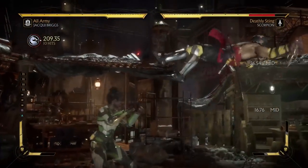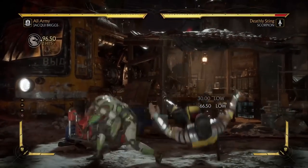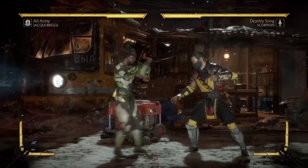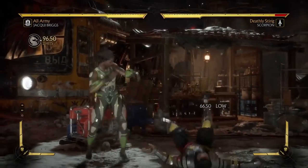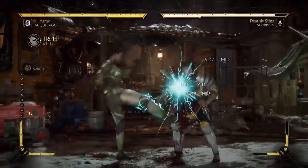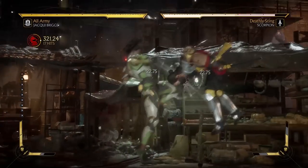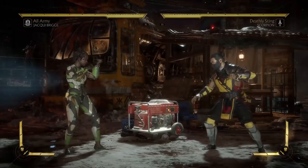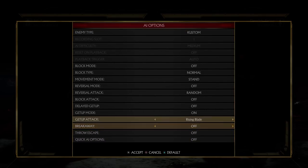The general rule of thumb to counter an up-2 is to delay a little bit. You do the knockdown, you don't immediately go for the attack, because if you do, you're going to get hit. Knockdown, wait a little, and then go for the punish. My opponent just ate a 32% combo because he tried to wake up. That is going to put the fear into the opponent, believe me.